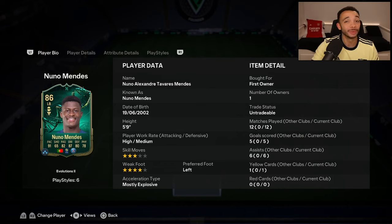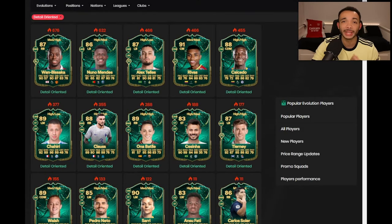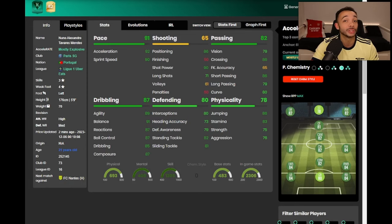We played a few games in rivals, got a couple of goals and assists - that's not too bad at all for a left back position. If you enjoyed the video please give it a like. Looking at other options with this evolution: if you've already stuck one into the triple threat wing back evolution, stick him into this one. I think Nuno Mendez is the best bet - buy the gold card, stick it into the evolution, play a few games and you've got this fantastic meta left back.